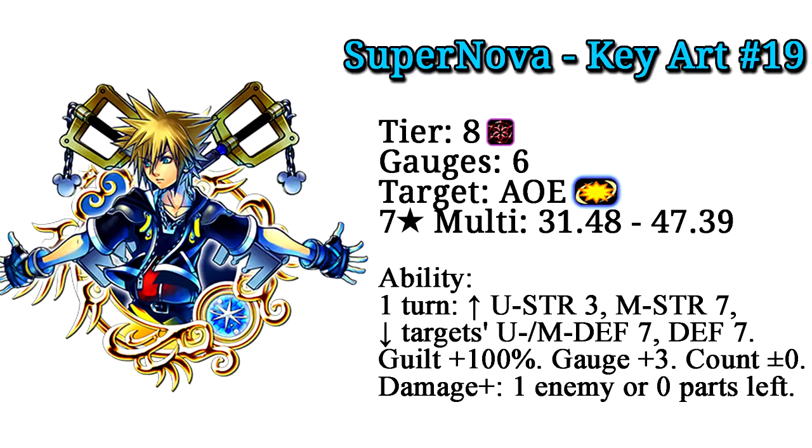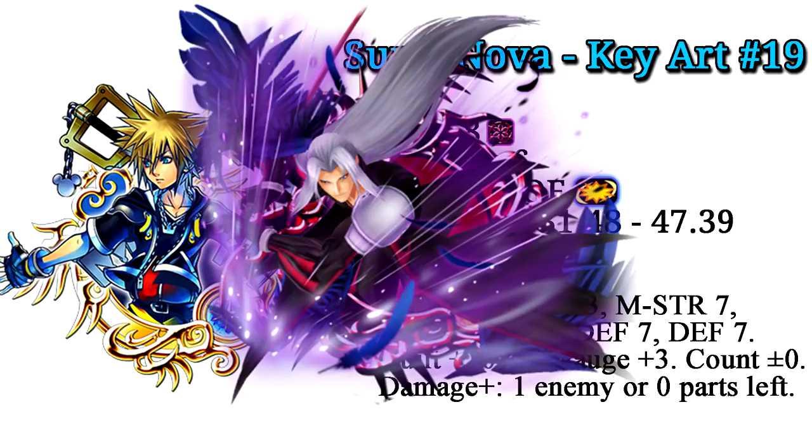For one turn it raises upright strength by 3, magic strength by 7, lowers the target's upright magic and general defense by 7 tiers, has a guilt buff of 100%, provides 3 gauges, and does not affect counters. It also deals more damage with 1 enemy or 0 parts left for raid bosses. In a nutshell, it's basically just a magic upright version of Supernova Sephiroth.